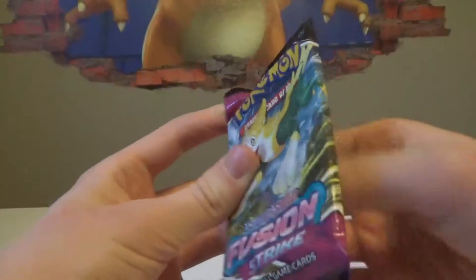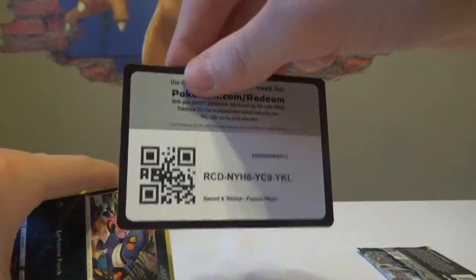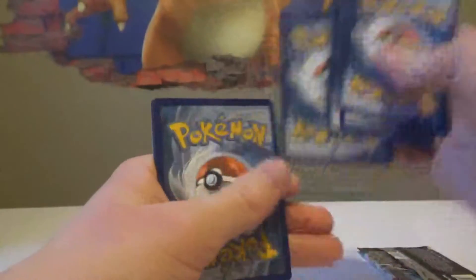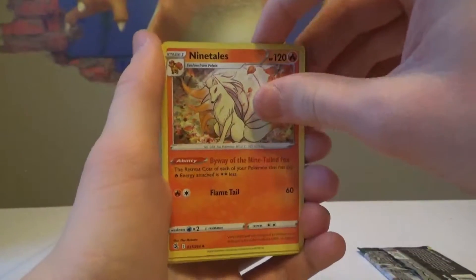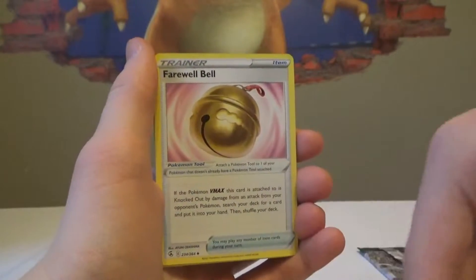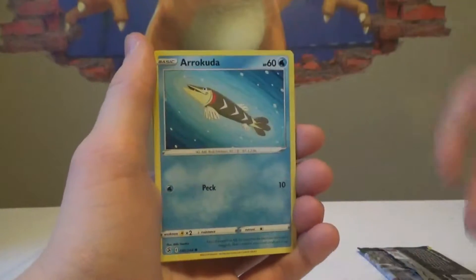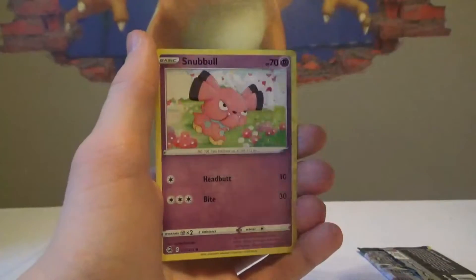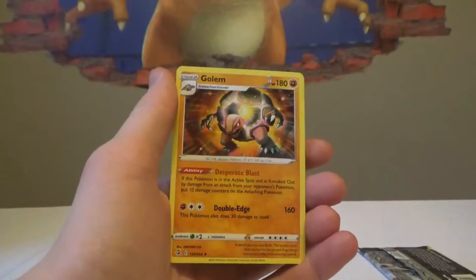Now let's get into some more Fusion Strike — saving your hits for the last two packs, that's where you want the hits. Fusion Strike's not bad for hits, but another upside down code card. Let's see if we can pull something good. A leaf energy — Nine Tails with good artwork actually, Farewell Bell, Lopunny, Croagunk, Pansear, Arcuda, Goomy, Snubbull, Mawile, and a Golem.